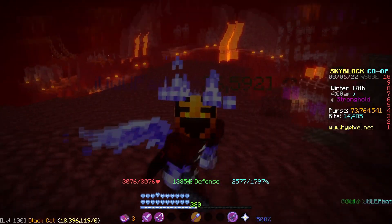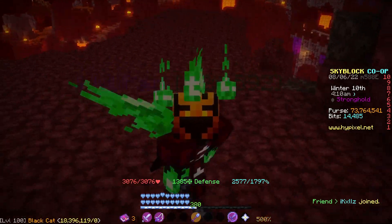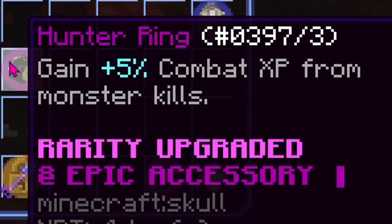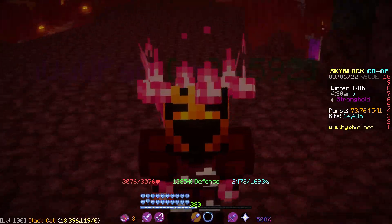You may be asking: the title says 15% more fishing XP — let me explain. Look at this item called the Hunter Ring. The Hunter Ring lets you gain 5% more combat XP from monster kills. Can you see where I'm going with this?